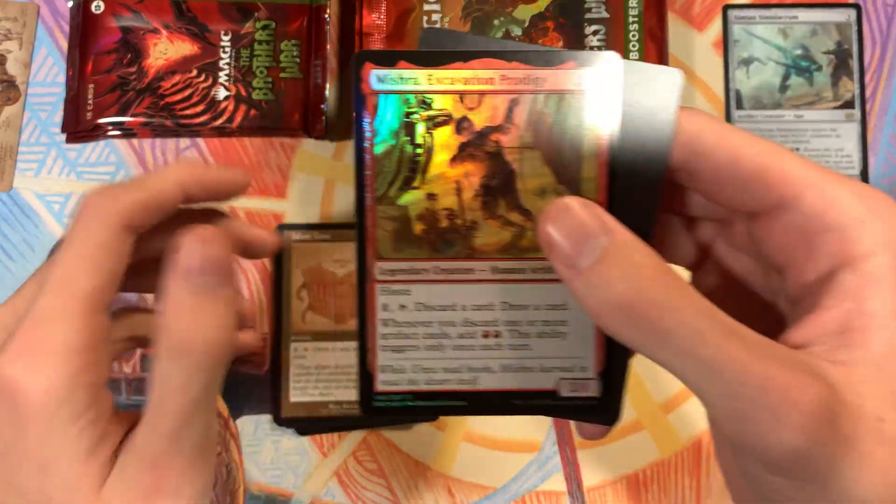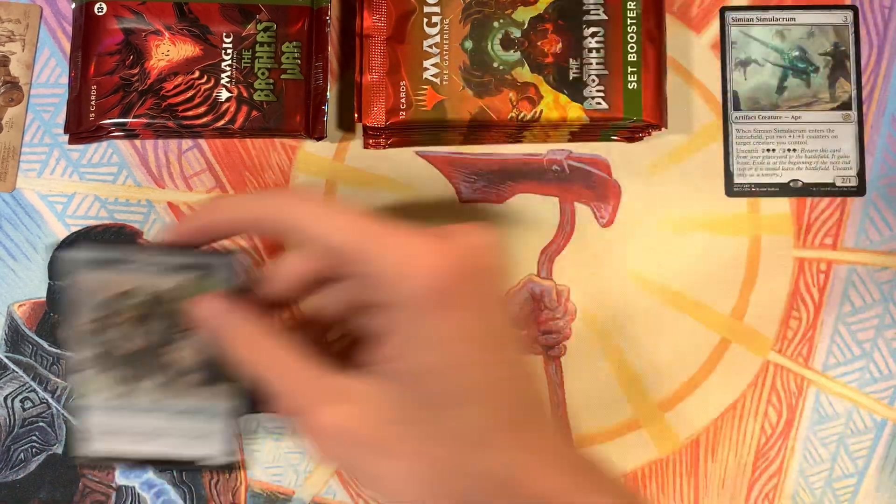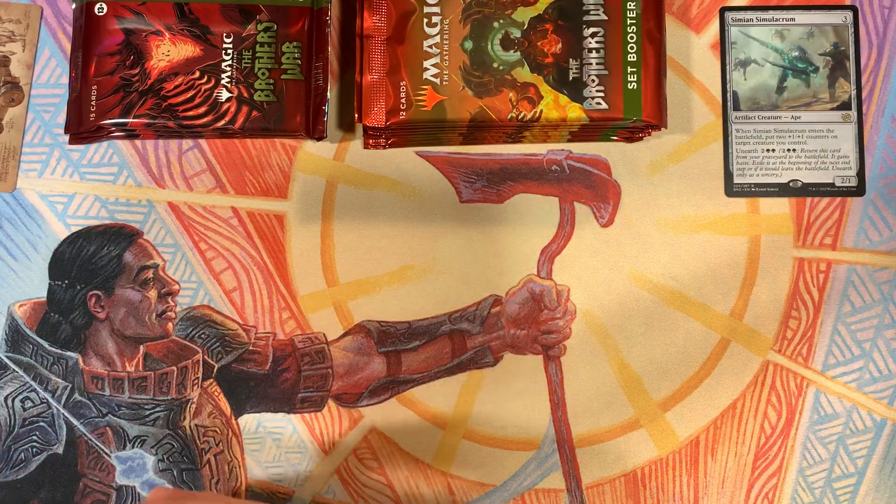Then we've got a Hollow Mishra Excavation Prodigy and a Construct token. Very nice.